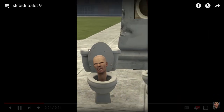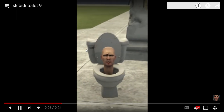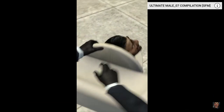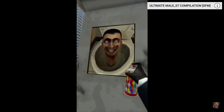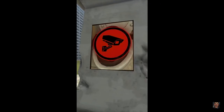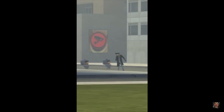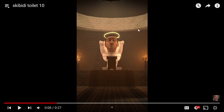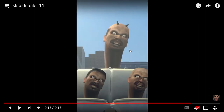In episode 9, the toilets and the cameramen are officially at war. A little later in the episode you see a new type of Skibidi Toilet: the police toilets. In episode 10 you see the angel Skibidi Toilet, and in episode 11 you see the three-headed Skibidi Toilet.